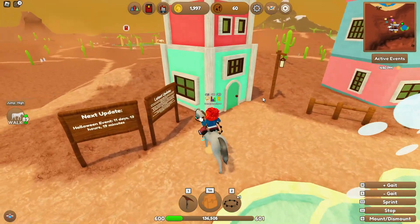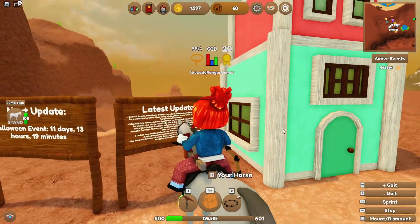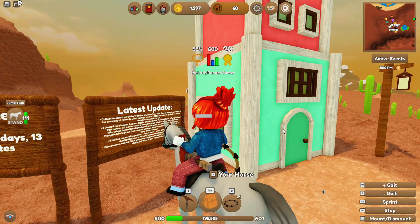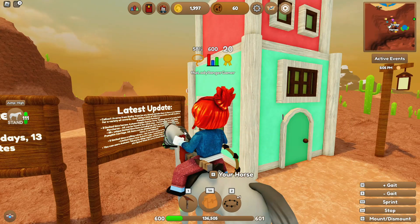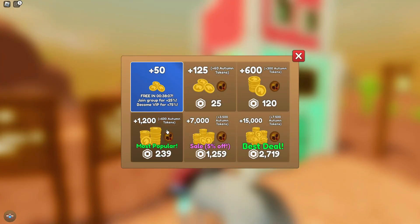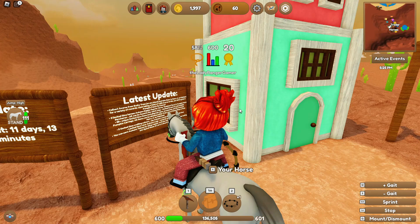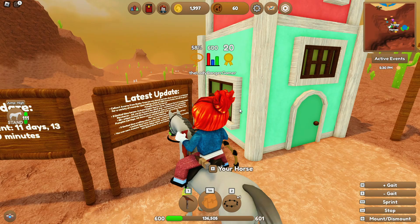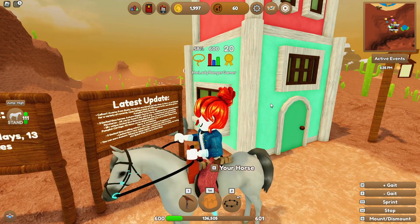So the autumn update - I did screenshot it because I logged on last night. We can collect acorns, and there are three limited horses, which is pretty cool, plus 25 unique limited time items including hair dyes. It's just a load of new stuff, basically, which is cool.